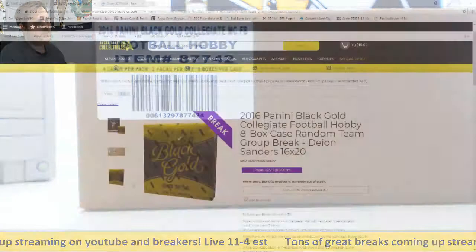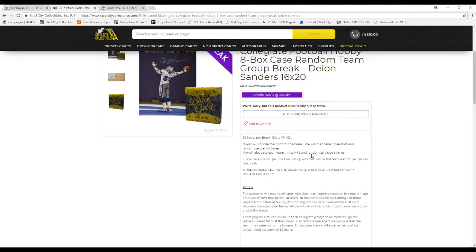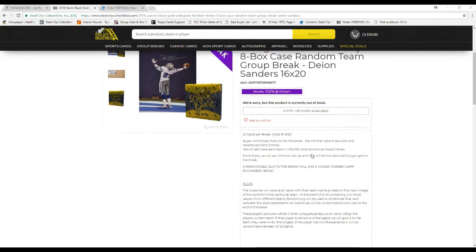What is going on everybody? Welcome back to the Studio City Break. We're about to do our 2016 Panini Collegiate Football Black Gold E-Box Case Random Team Break, giving away a Deion Sanders 16x20. There are 32 slots in this break, slots 1 through 32. Buyers choose their slots, we'll randomize those slots five times, and we'll also take each team in the NFL and randomize those five times. From there we'll pair up the two so every buyer's team in the break is assigned.